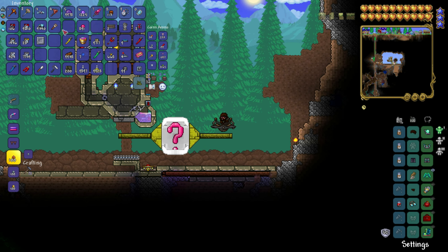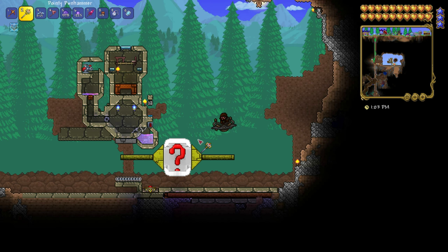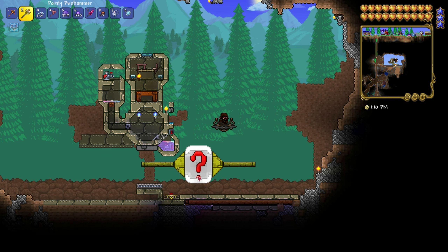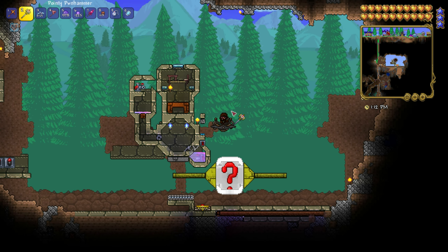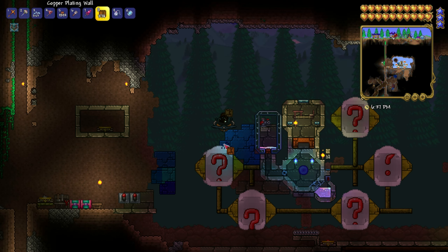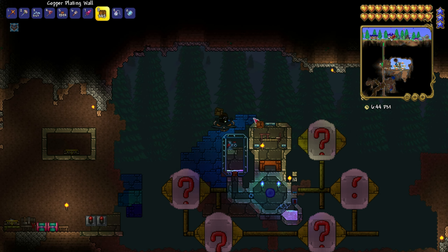Now we get to the fun part: decoration. I want the Shimmernator Type 6 to look like a crazy random machine that was built by a mad scientist. I have been inspired by a certain Dangerous Machine Type 6 — and if you understood that reference, well, first of all, well done. Second of all, NERD! This was the first design I tried, but it didn't quite click with me.